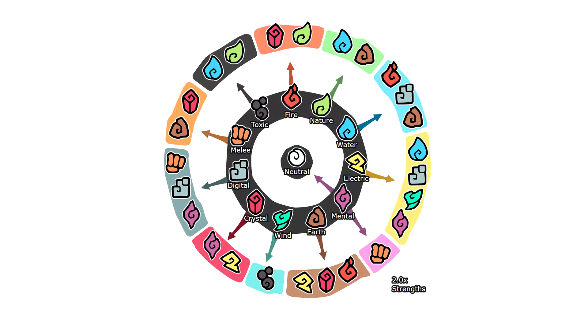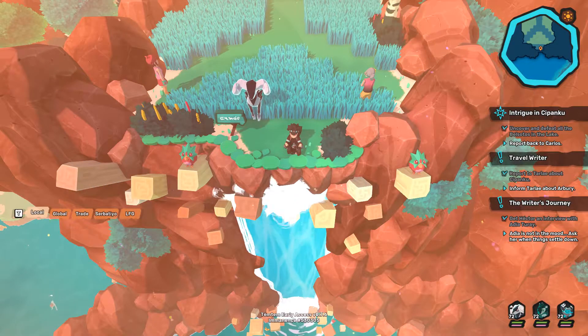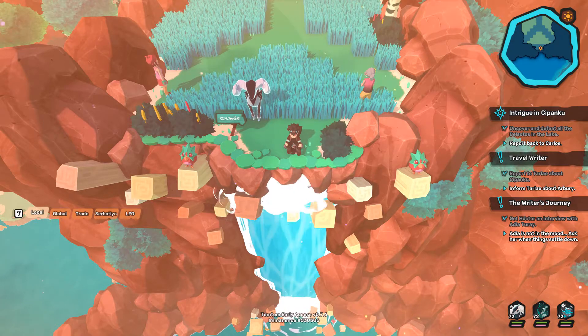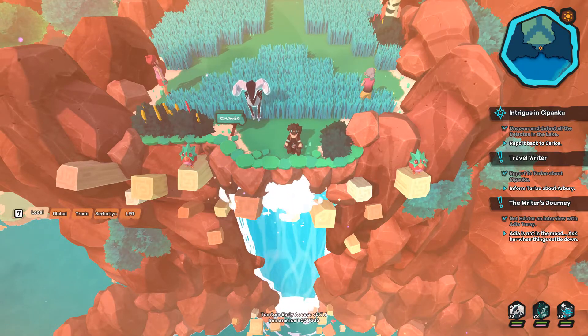Keep in mind that you also find Temtems from other types against NPCs and, of course, in the wild. So always have versatility on your team with different types. On this first island, Deniz, the predominant types are wind and water.